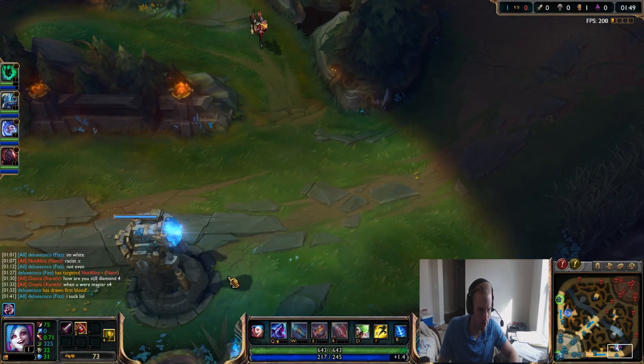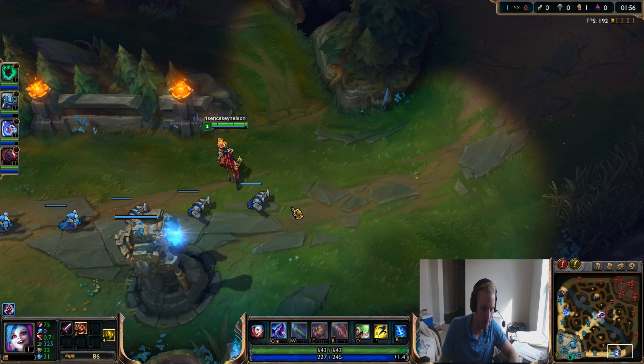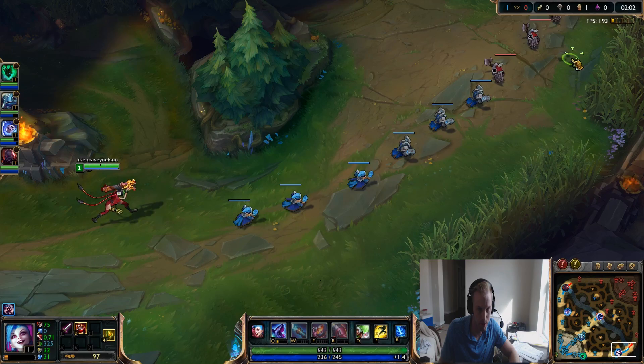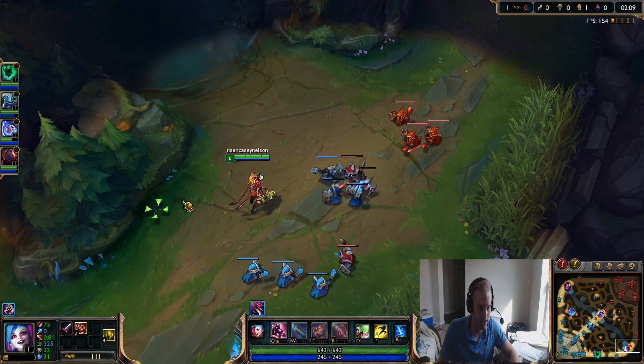Quick overview: the reason why Jinx is so powerful right now - she's considered what's called a hyper carry - is because late game she does so much AoE damage. And with her passive called Get Excited, whenever you get a kill or an assist on a champion, tower, or inhibitor, you get a huge movement speed boost. That's going to allow you to chase down the enemy incredibly fast.